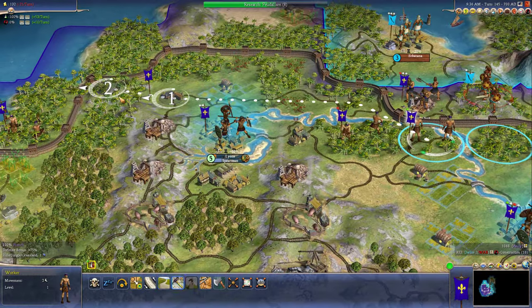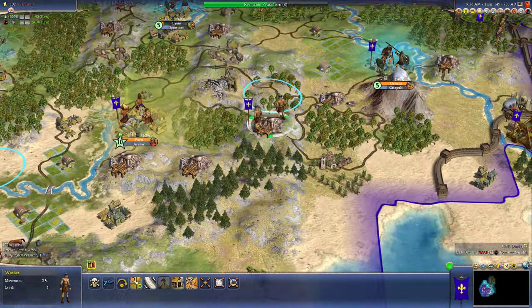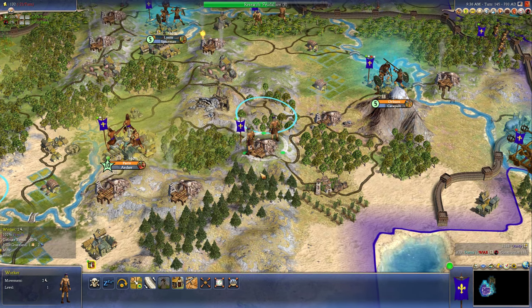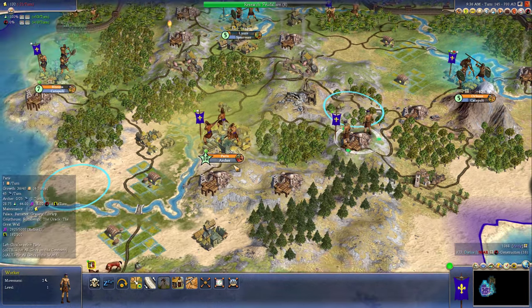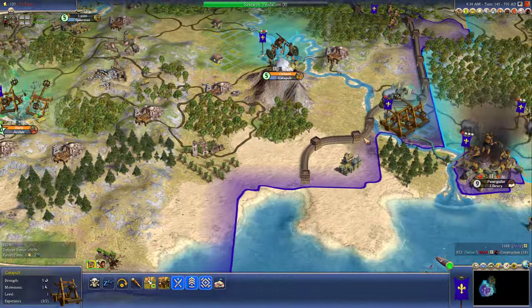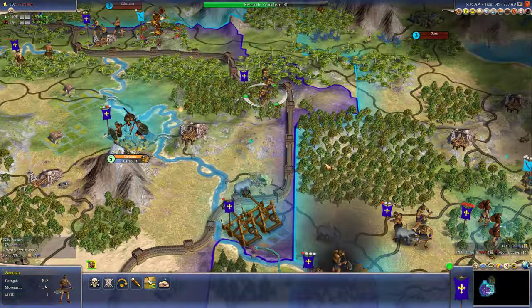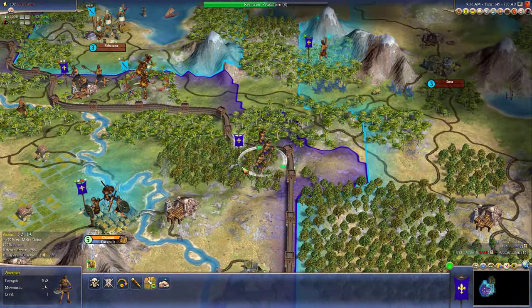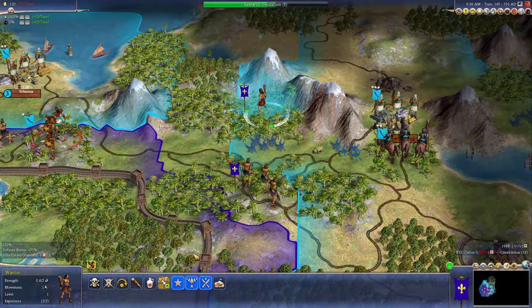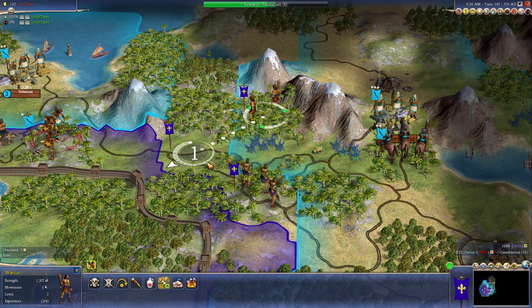Let's go over here and just build a mine there. Paris is really unhealthy. But let's go build a town over here. Get more catapults to the front lines. And blockade this mountain path. Good job, warrior. Can't believe he won that battle.